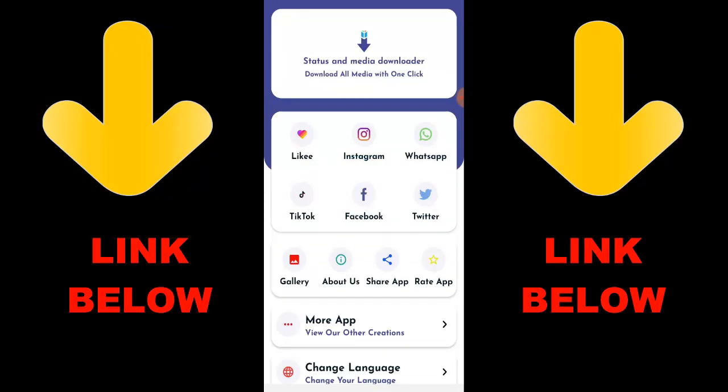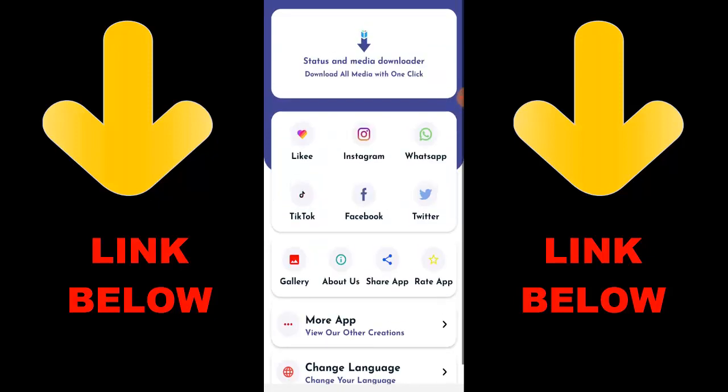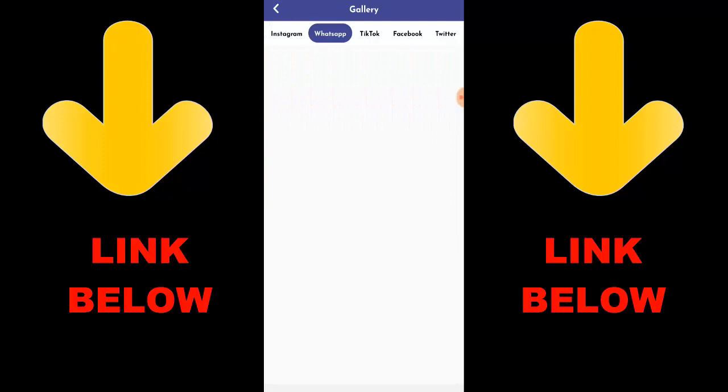What's up guys — check out this app that is trending, it's called Status and Media Downloader. Download all media with one click. You can download any videos or pictures from any social media — Likee, Instagram, WhatsApp, TikTok, Facebook, and Twitter — all in one click. All you have to do is download the app and copy a link, paste it in, and download whatever you want. Check out the channel description below for the link. Once you've downloaded the app you can download everything. Don't forget to check out this app.